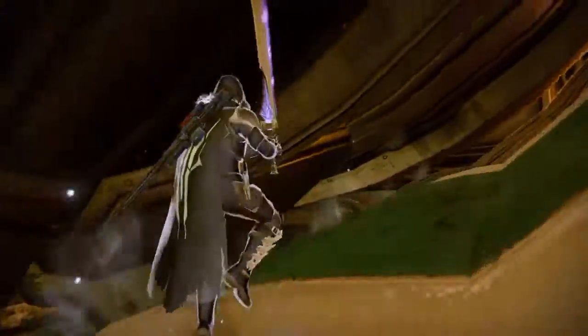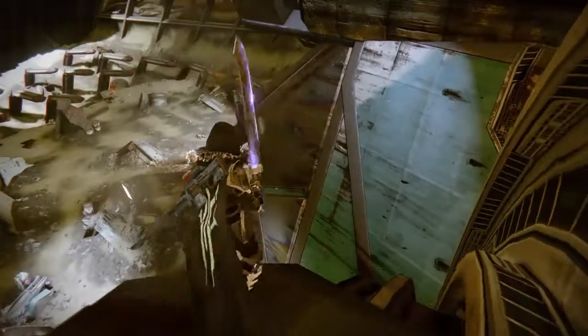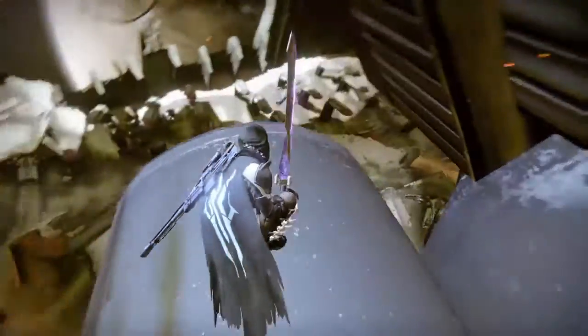You can jump up here, it's cool, but it's not how you get to the next area. You want to stand on that little black thing I told you to jump past, then you run, jump, jump, jump, sword dash — sword dash in. Now you're above the hangar area. We're almost there, just a few more jumps.